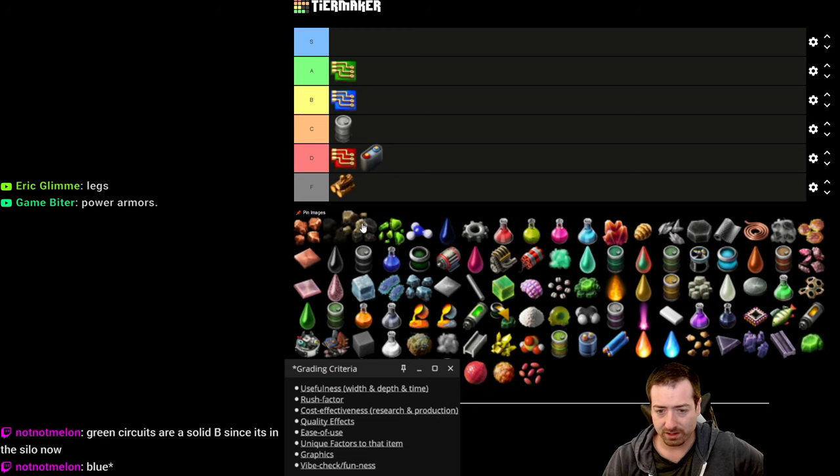Scrap is A tier — I love scrap. It was a really cool idea that you only mine one thing on Fulgora and it recycles into a chance-based output of a bunch of different things. I really liked Fulgora and needing to recycle everything. Holmium output was on the low end to the point of being slightly annoying, which is why Holmium ore is in F tier. But scrap as a whole — A level. Loved it.